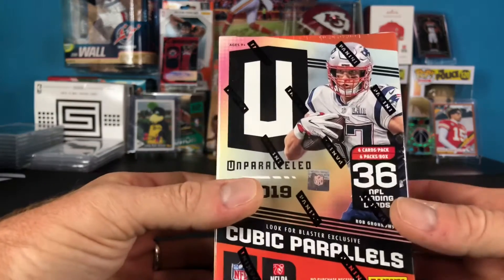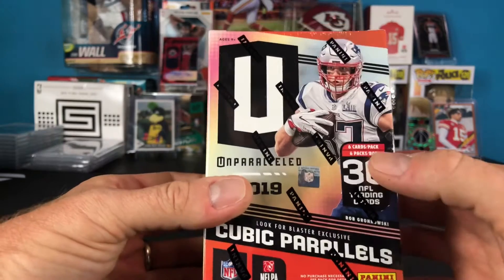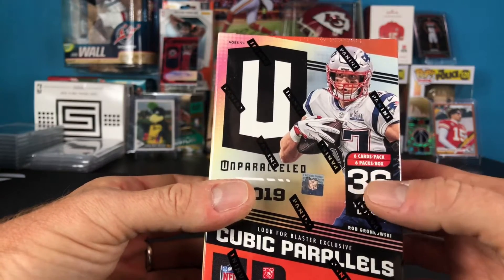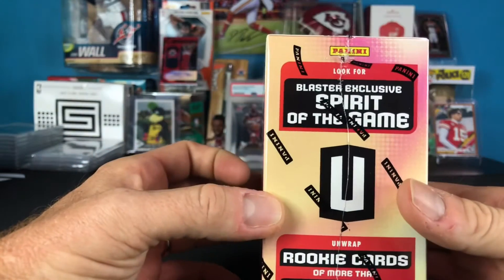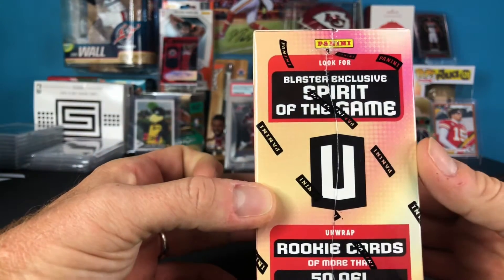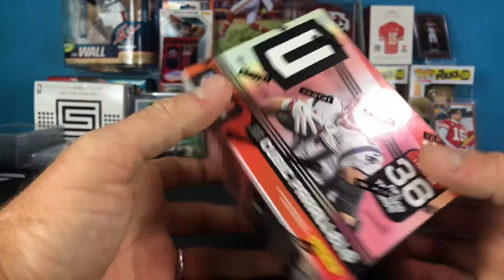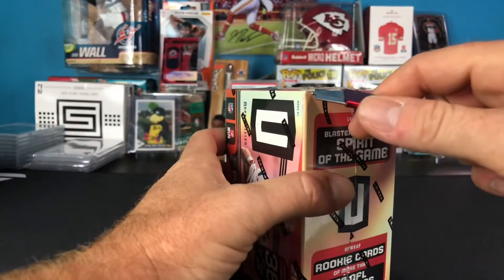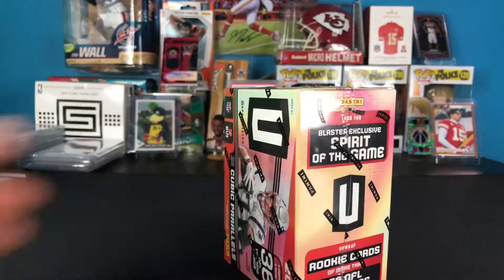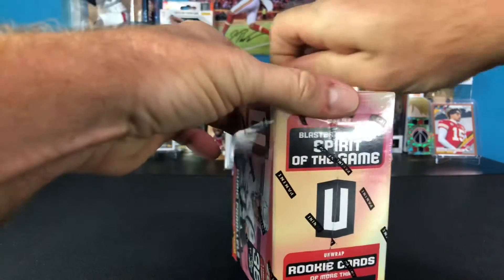It doesn't look like you're guaranteed anything as far as memorabilia or autographs go, but you are guaranteed six cards a pack and six packs a box, so 36 cards total. You're going to look for blaster exclusive Spirit of the Game cards, rookie cards of more than 50 NFL veterans, and cubic parallels. The Unparalleled stuff actually looks really cool - it kind of reminds me of Revolution in basketball, so those are always cool looking.